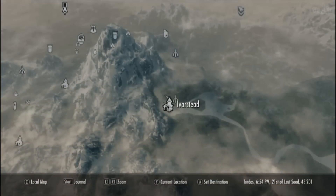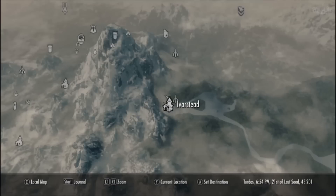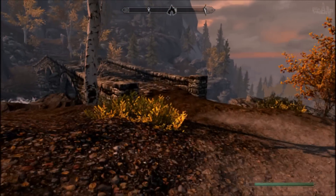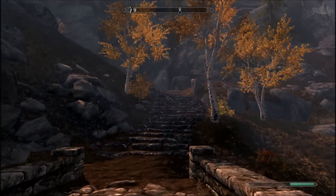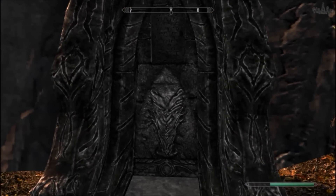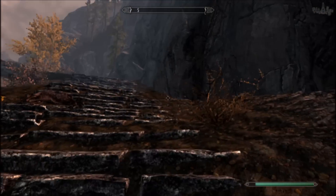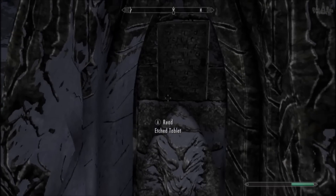For this hidden effect you must travel up the 7000 steps of the Throat of the World, the tallest mountain in Skyrim. Start off at Ivorstead, just here on the map. You must now read all the stone plaques, that look like this one, on the way up the mountain. Each plaque tells you a little bit of lore about the way of the voice and the dragonborn. There are 10 of these plaques in total, you must read them all. Despite being the tallest mountain in Skyrim it only takes you about 5 minutes to do this.